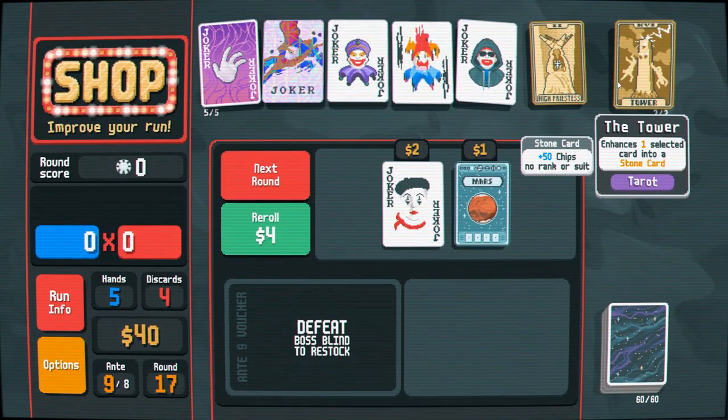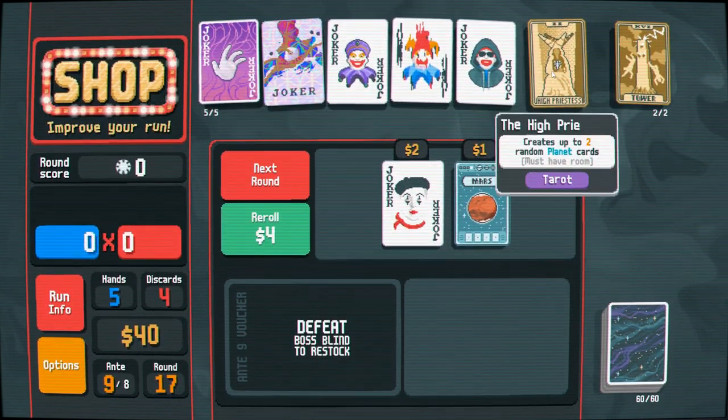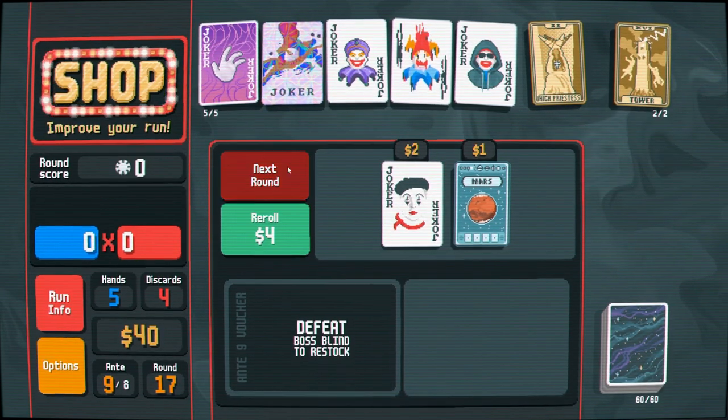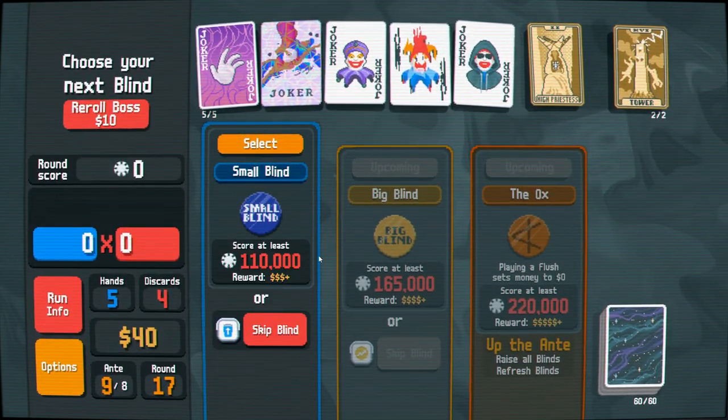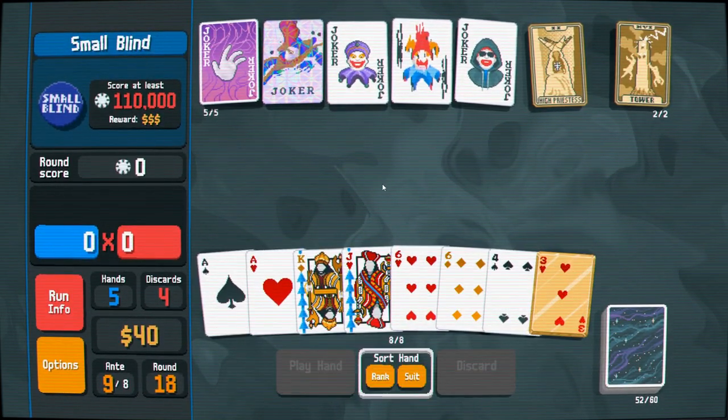Once I win a run I don't feel too crazy if it doesn't go much farther. Let's move on to the next round. The Ox — playing a flush sets our money to zero, so it would actually behoove us to spend as much of it as we can.